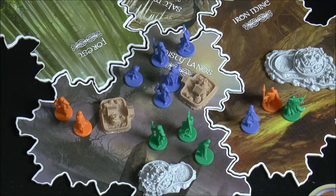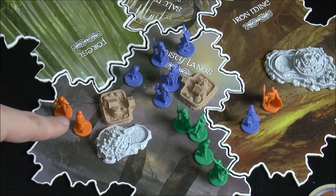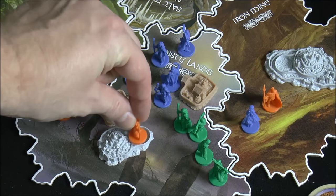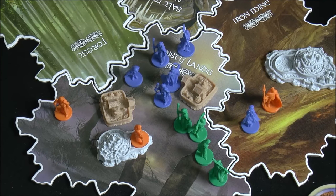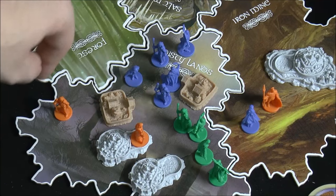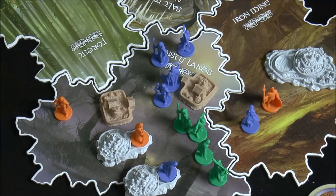Let's say green moves in and triggers a combat. Starting to the left of green in turn order, each player has a chance to retreat using citadels. Orange might say 'I'm going to retreat' and put a clan into the citadel, making them safe from combat. If multiple citadels are present, it rotates back — blue could put one in too, and green could do the same. You go around until all retreats are handled.